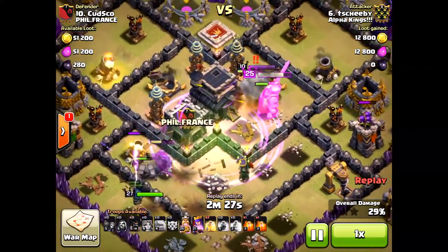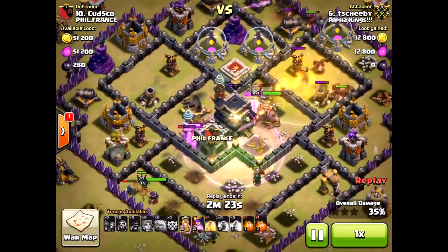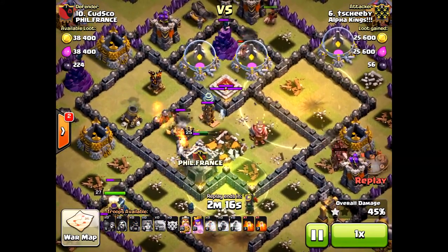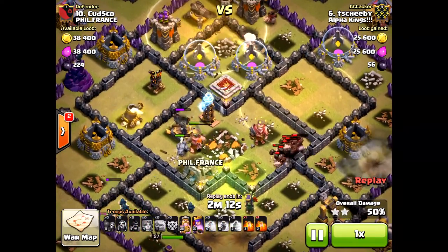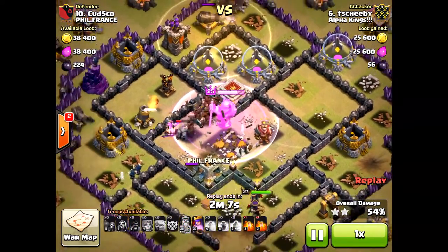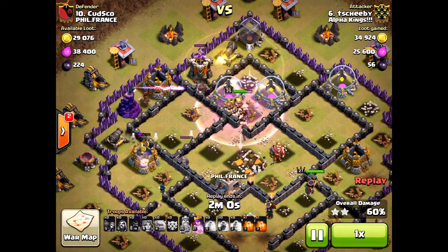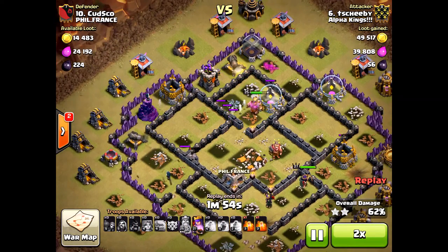They're so fun to watch because they swing their axes and deal splash damage to all surrounding buildings. They take out heroes very quickly and take out Town Halls quickly, because heroes are usually in the center with the Town Hall — so the Valkyries hit both simultaneously. Inferno Towers are also usually in the center of bases, and that's why Valkyries have so much power — they just hit all those center defensive buildings.